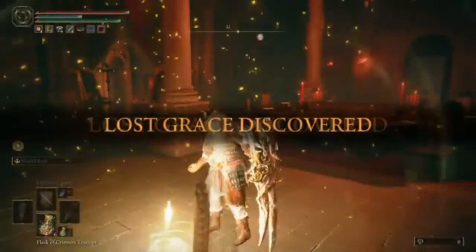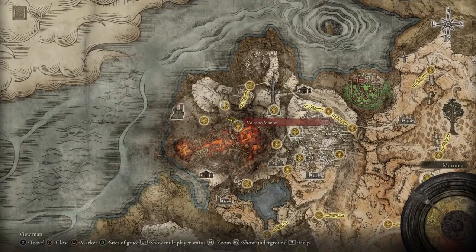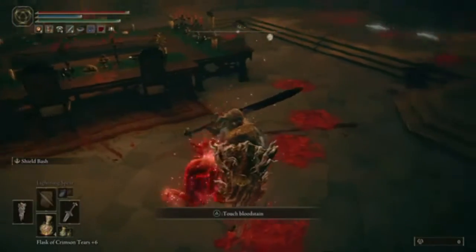First off, you're actually going to want to go to Volcano Manor. Volcano Manor is on the northwest part of the map, in the middle of all this lava. Once you get here, you're going to head to the left, go straight up the stairs, and fight someone there.